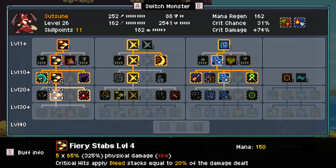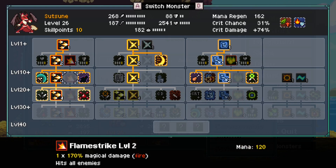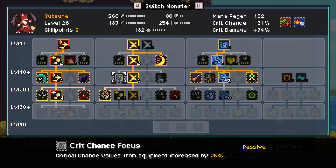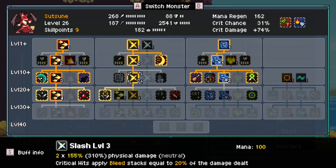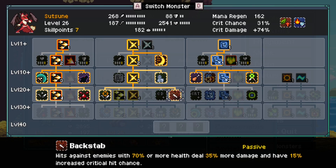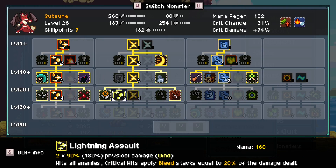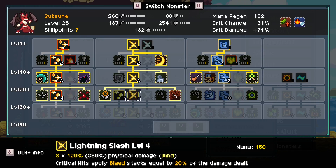I definitely want to max out my survivability and tankiness, and my offensive stats while I'm at it. I might as well do this. Critical chance - throwing defense is good. Backstab is good.